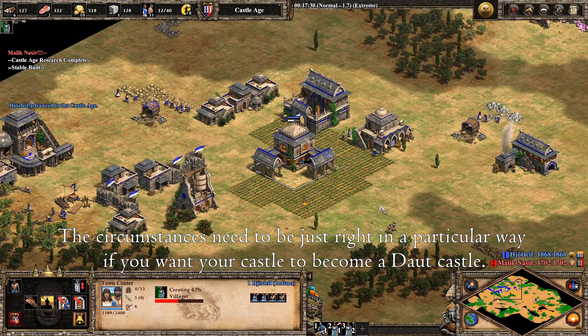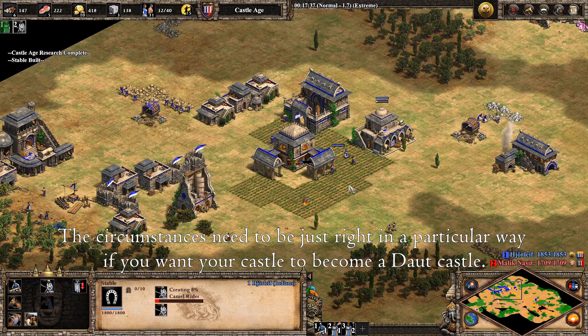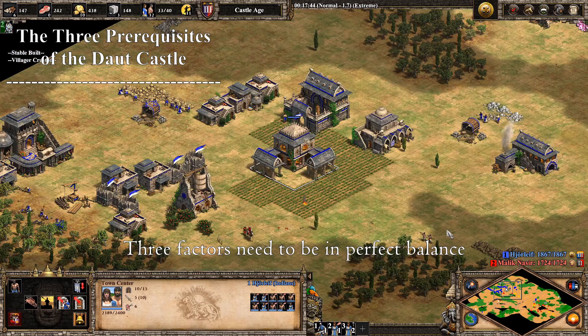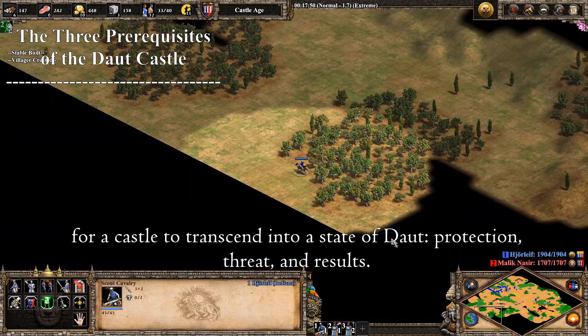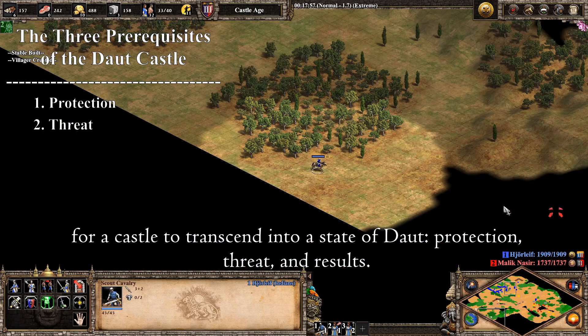The circumstances need to be just right in a particular way if you want your castle to become a Daut Castle. Three factors need to be in perfect balance for a castle to transcend into a state of Doubt: Protection, Threat, and Results.